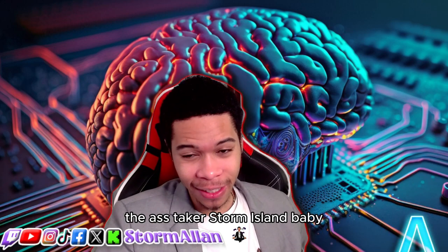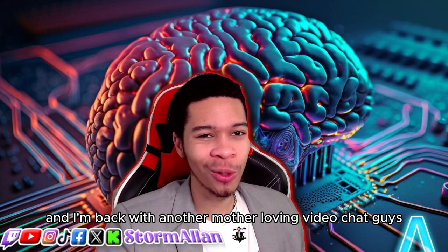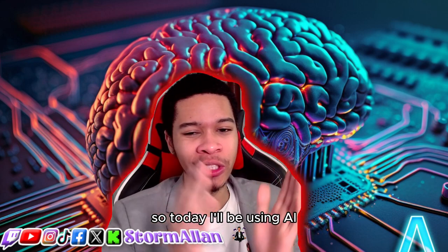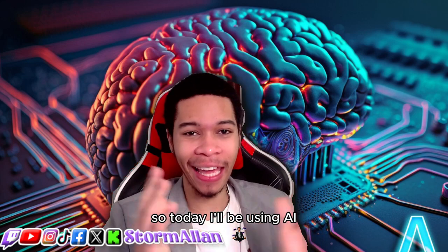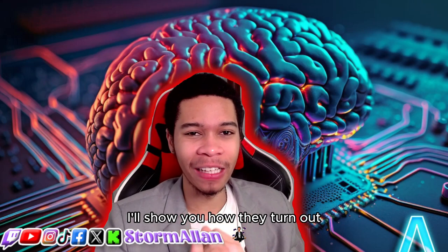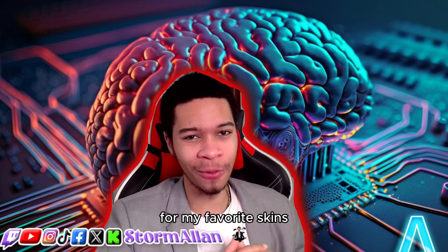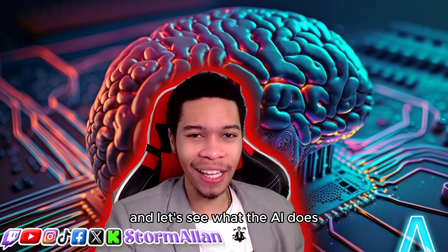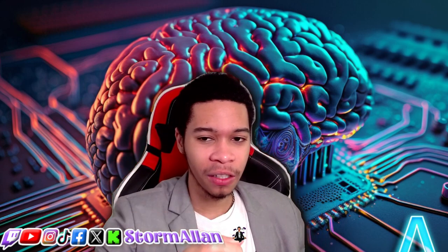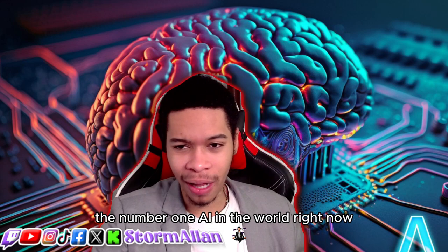What's up everybody, Storm Allen baby, and I'm back with another video. Today I'll be using AI to create my favorite Clash of Clans skins. I'll show you how they turn out — comment down below which one is your favorite. We got four of my favorite skins and let's see what the AI creates. The AI I'll be using is called DALL-E, from OpenAI, the creators of ChatGPT, the number one AI in the world right now.